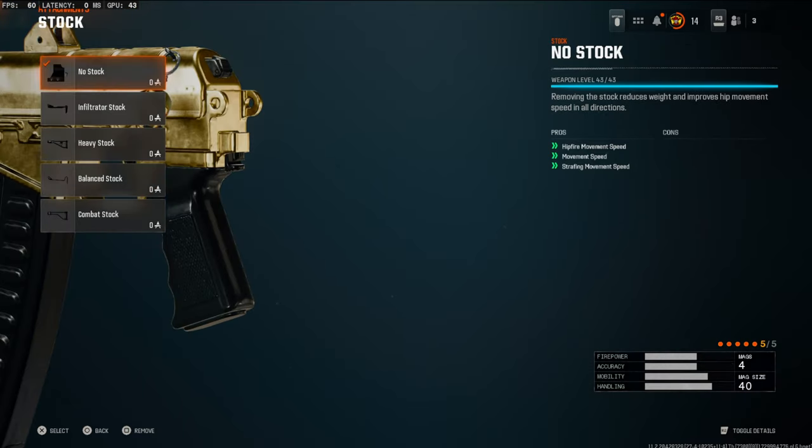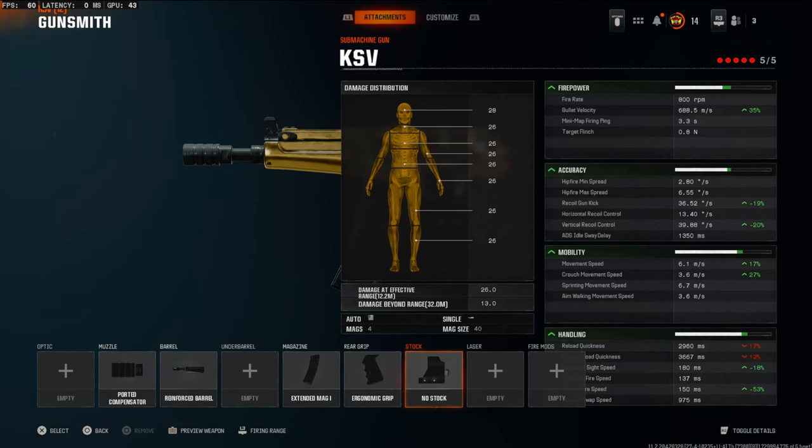The ergonomic grip is going to boost your slide to fire speed, dive to fire speed, and aim down sights speed. To boost the high mobility further, we're going to be using the no stock. This is going to add hip fire, movement speed, and strafing movement speed. Looking into the detailed stats, you can see just how good these attachments really are.